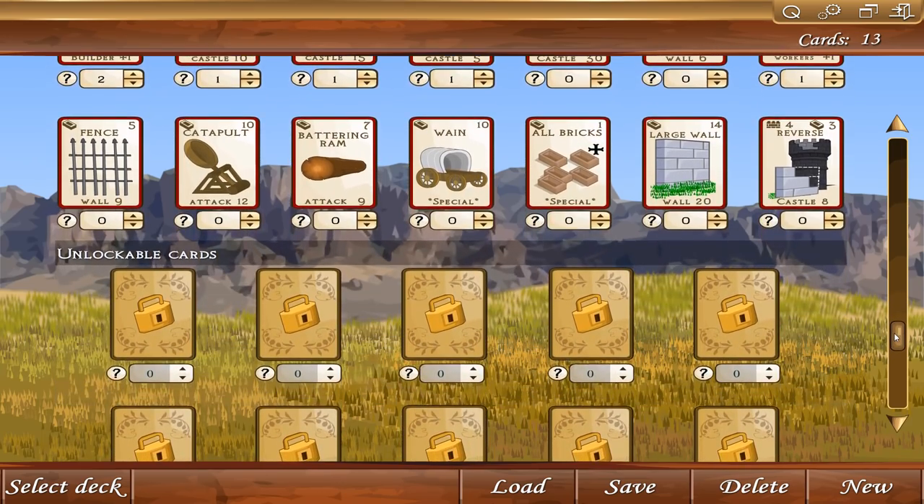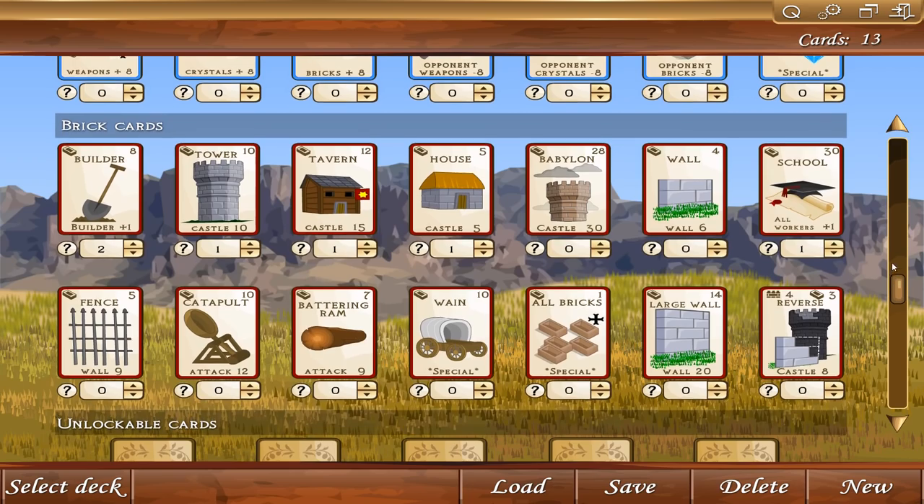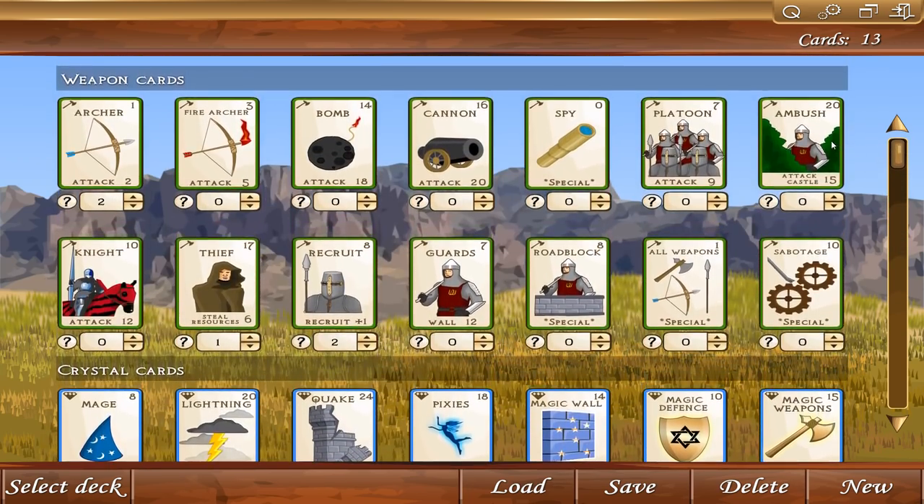We've got to be careful though, because there are unlockable cards too. Just like in deck builders — if you create a deck that's all low-costing cards, you won't have the strength to do any harm to your opponent in the late game. But if you have too many strong cards that cost a lot, it's going to be difficult to take them down in the early game or play any cards at all.